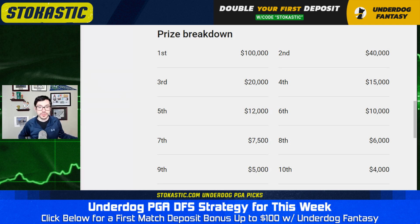That's tip one — try to correlate your lineups, especially if you're building a bunch; it's just like those stacks. We can't see into the future — we don't know what's going to happen at the Open Championship in terms of wave conditions. Also, before I get to tip two, if you're going to be doing these drafts, make sure you're getting max value: you can double your first deposit up to $100 with Underdog Fantasy using the code Stochastic. The link is right below — a really easy first-match deposit bonus.